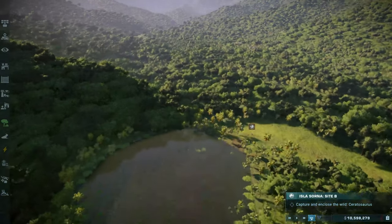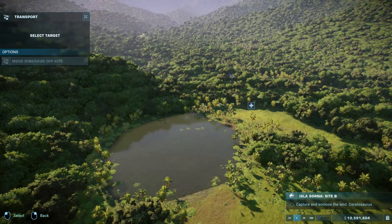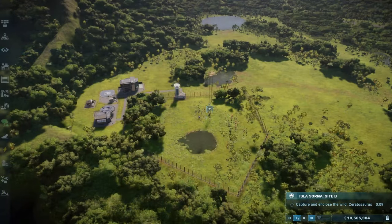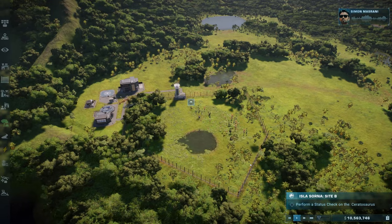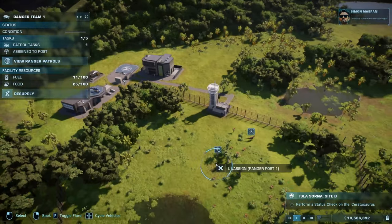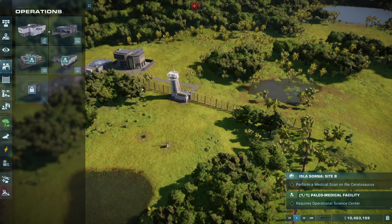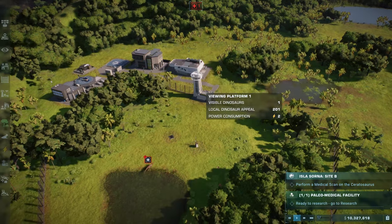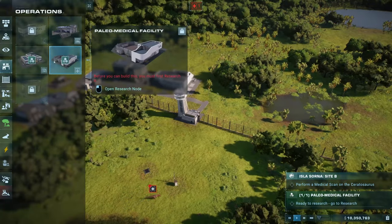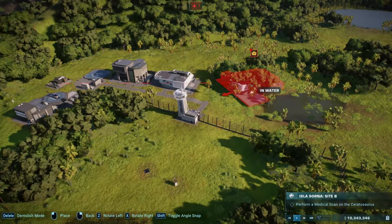After the Stegosaurus, you will need to repeat the process with a twist: capturing and enclosing a wild Ceratosaurus. You can send the helicopter to tranquilize the Ceratosaurus before transporting it to the enclosure. Performing a status check will reveal that the dinosaur is sick and will need a medical check. To do so, you will need a paleo medical center, but to research and build it, you will first need an operational science center to be able to assign scientists to the task.